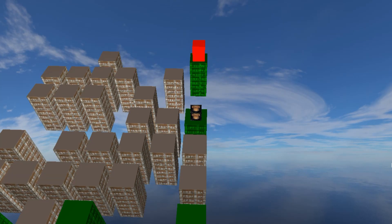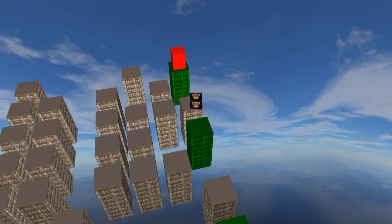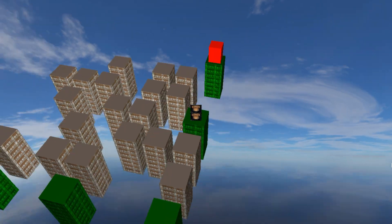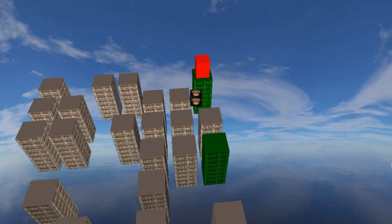You can use the directional keys on your keyboard to rotate the camera or zoom in or zoom out. A small problem with buildings appearing and disappearing randomly are some moments where you have to wait for the correct buildings to appear. And if we're lucky and if we time it right, we can take a much longer path to the finish line.